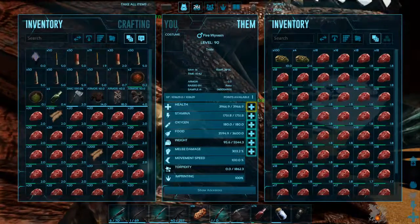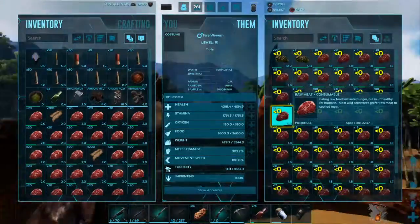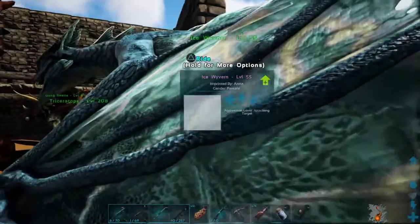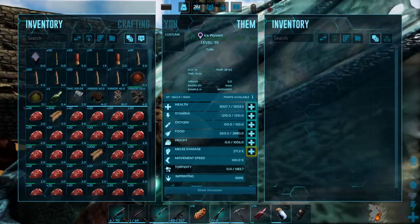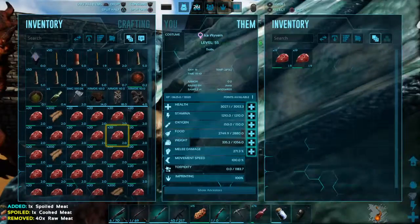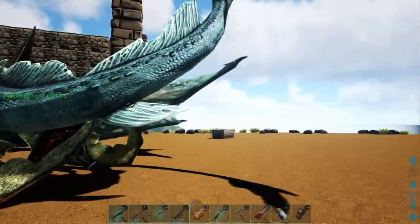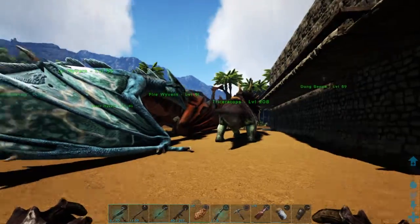And then I've just recently got this one about half an hour ago — my new ice wyvern. They're new to Ragnarok, and their breath slows down enemies. It's like a fire wyvern but it blows ice out in front of it.